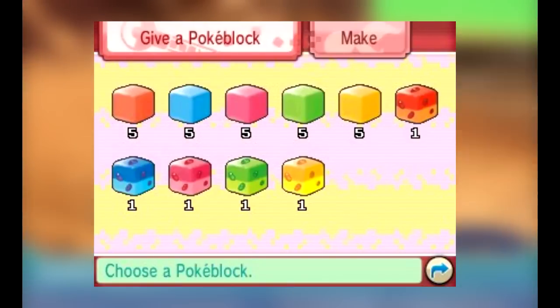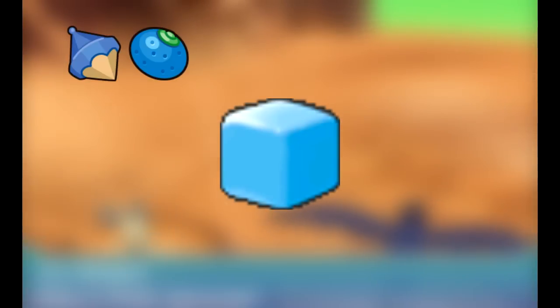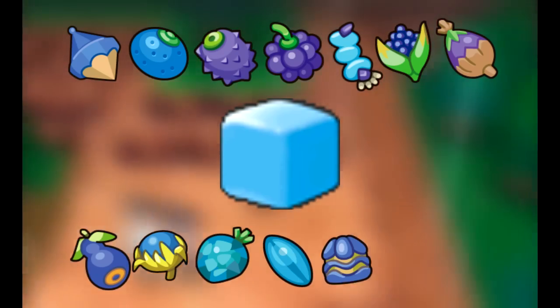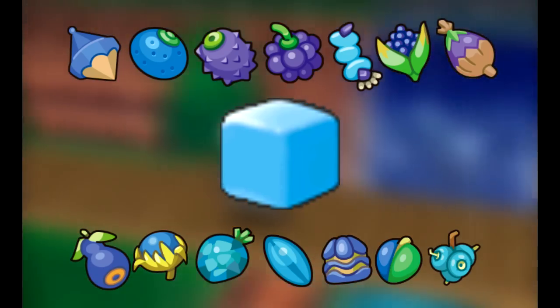You can create blue Pokeblocks by using any four of the following berries: Chesto, Oren, Wiki, Blook, Kelpsy, Korn, Palmtray, Baloo, Pasho, Yachi, Koba, Ganlon, Apicot, or Rowap.